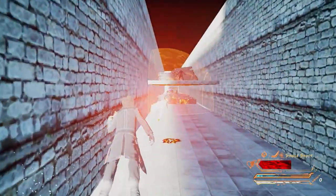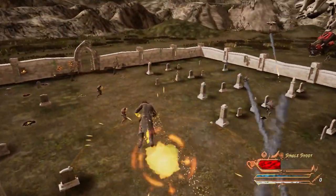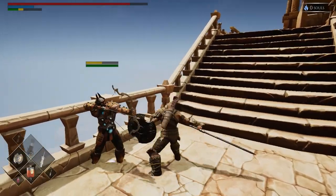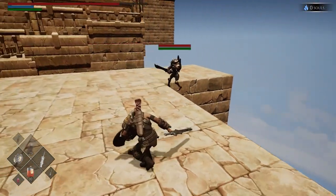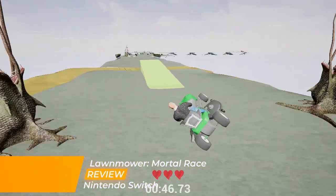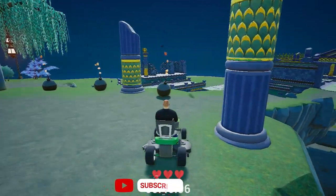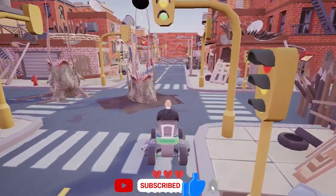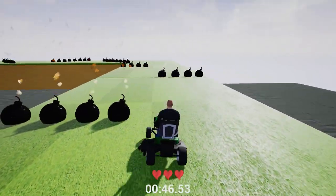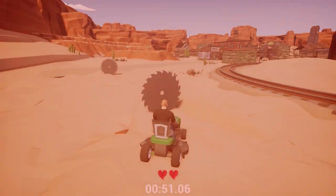First we got Gangster Magic, a game where you play as a dreadlocked trench coat wearing gangster who flew around launching fireballs at demons. Next we had Soulsland, a soulslike where enemies popped out of existence when you killed them and souls were completely useless. And now from the developer that brought us those games comes Lawnmower Mortal Race, a game which sees you tearing around trap-filled levels atop a lawnmower. The previous entries in the series were published by Ultimate Games, and while I never had the pleasure of playing those titles, I was looking forward to diving into this bundle of insanity.